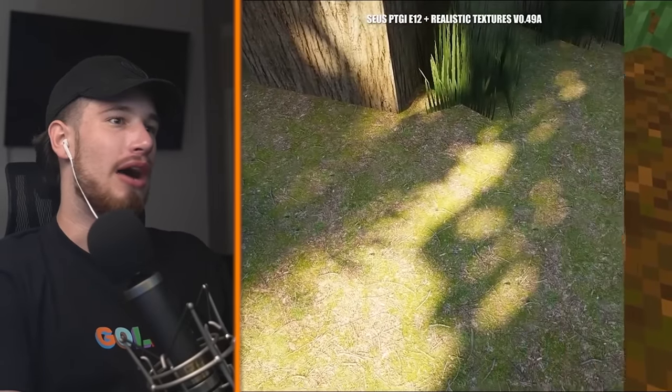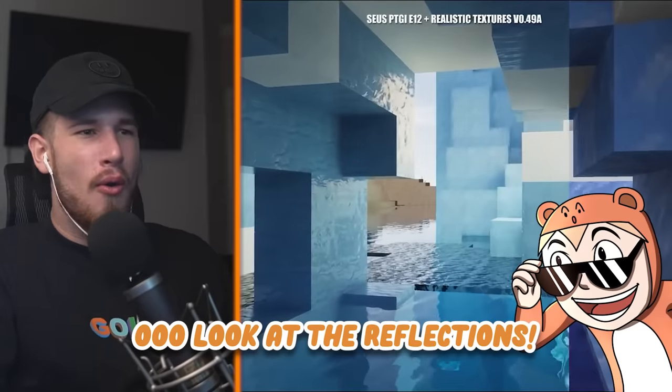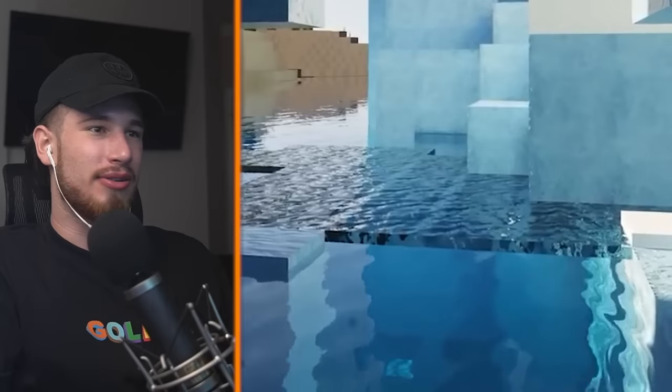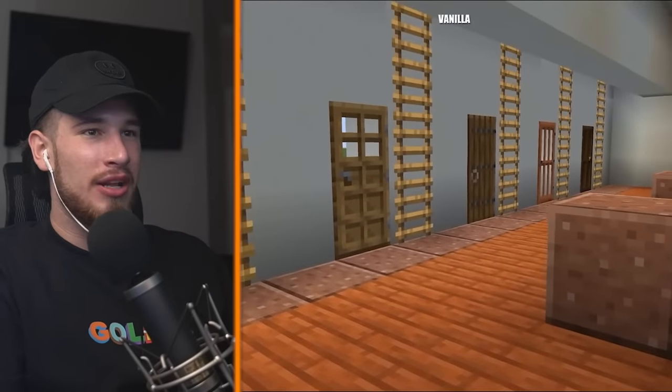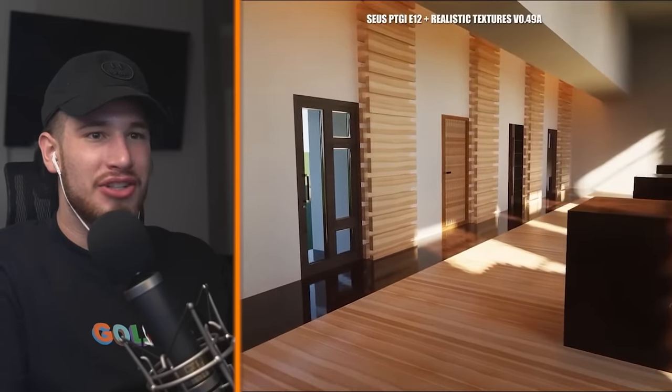RTX ground — wow, that is so good. It looks clean. That looks more real than my ground outside. RTX ice — look at the reflection. I love the water, that looks so good. I just want to lick it. RTX house interior — why do you have so many doors? That looks like some modern mansion.